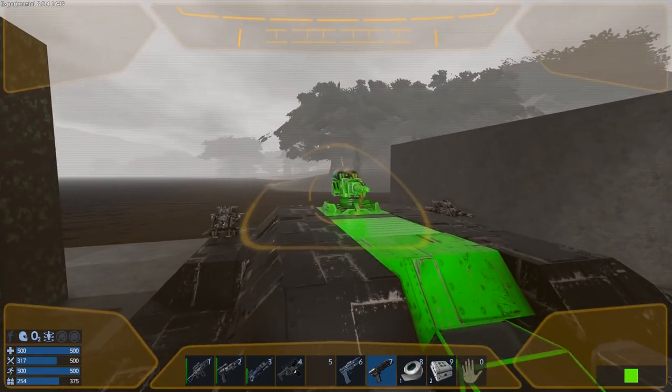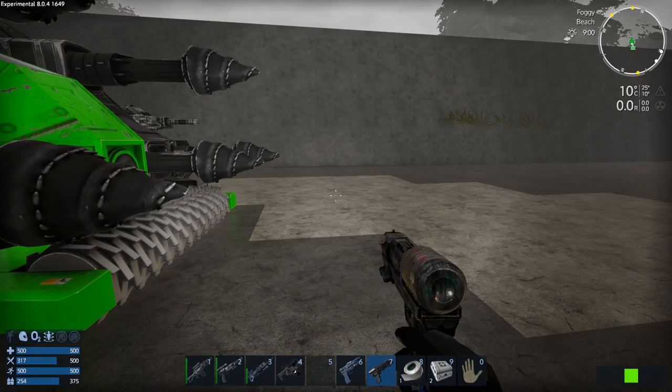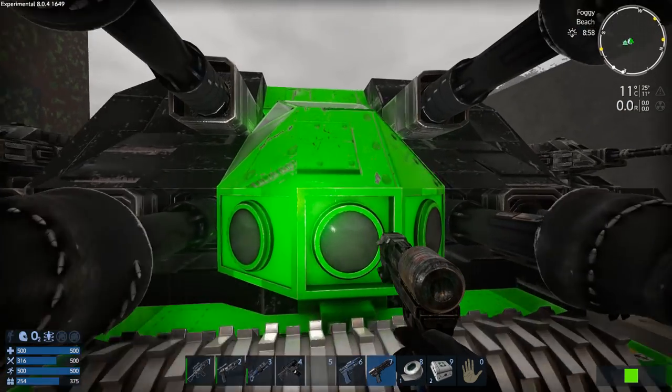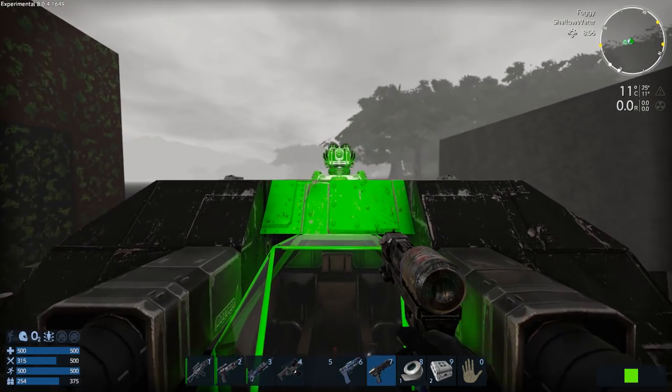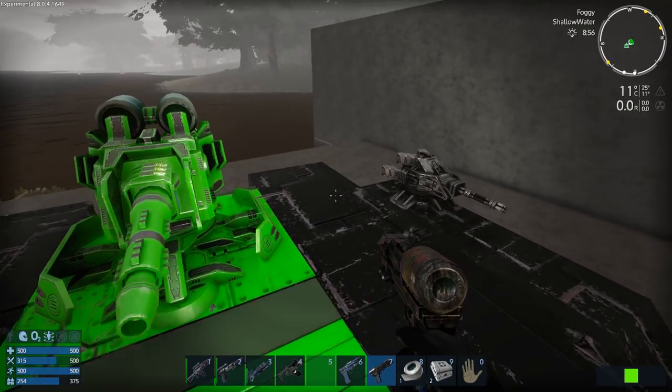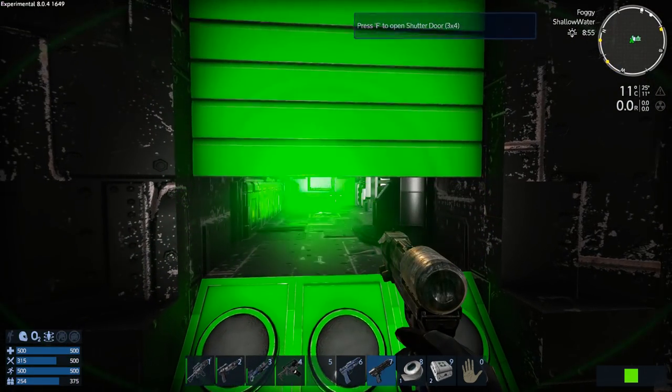So there we go. Let's go commit suicide — I haven't died yet, level 20 and 196 kills. I'm going to commit suicide on purpose. This is strictly for testing, people. This isn't like an Iron Man right now — obviously if this was Iron Man I wouldn't suicide.